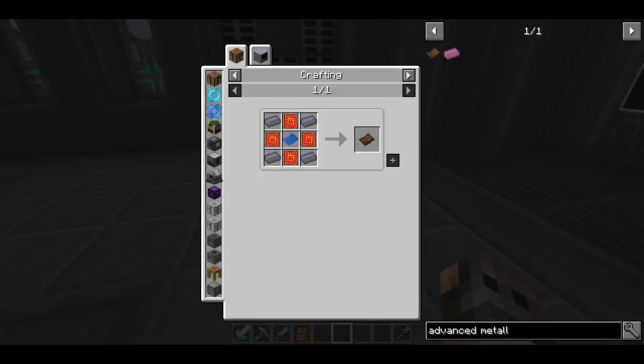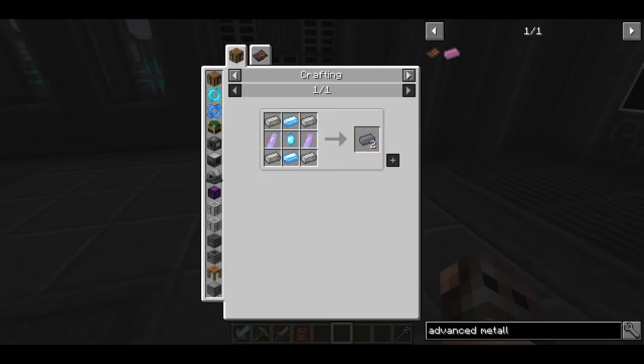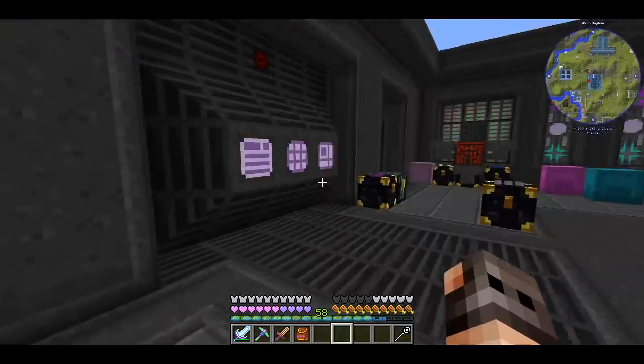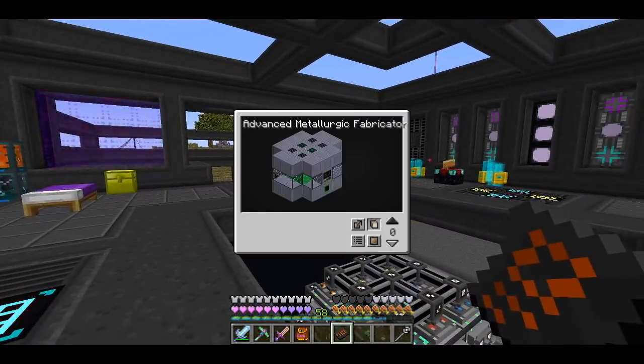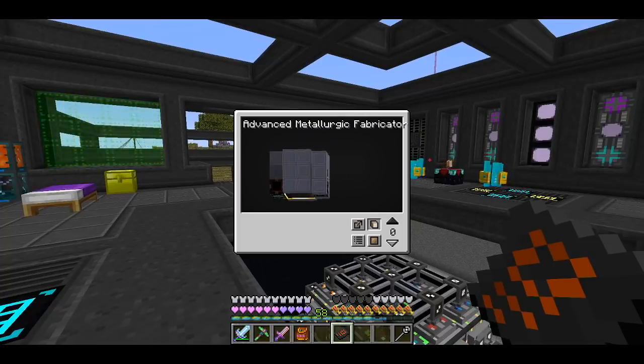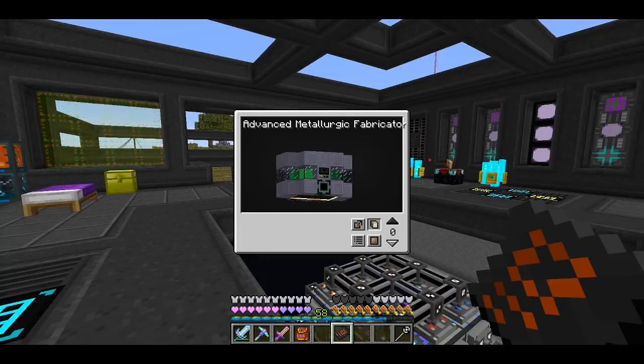Now that we have chlorine it's time to make the Advanced Metallurgic Fabricator. I need a pulsating crystal — that's easy to make. I thought this blueprint was going to be the machine but it just tells you how to build it. I can make everything but it needs six blocks of fiery metal, which we get from the Twilight Forest. So in order to make titanium, I have to go to the Twilight Forest.